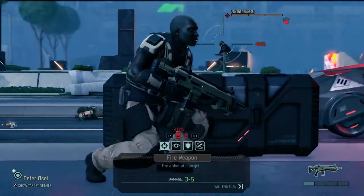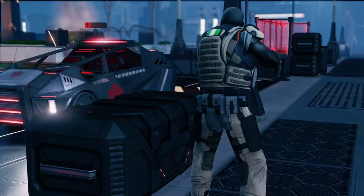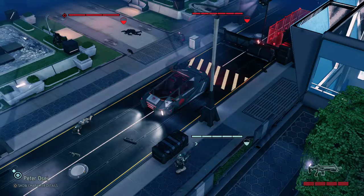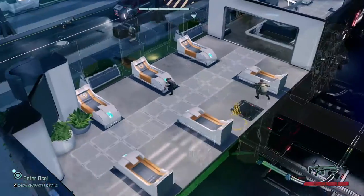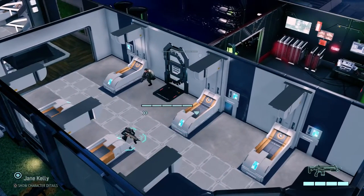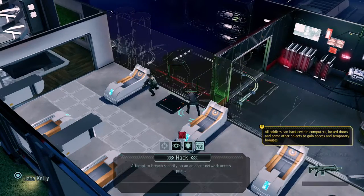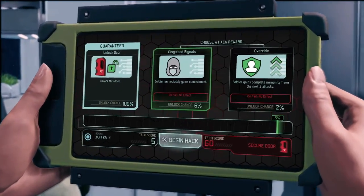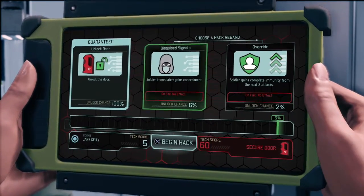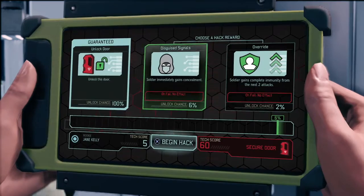Fire at the officer. That's what this game is all about — percentages, and mostly missing. Now we can use Jane Kelly to open the door, because this is where our objective is. Let's open the door by hacking it. This is the hacking interface — we can get one of two positive effects, though there's a very low percentage since we don't have a dedicated hacker right now. Let's begin the hack — that was actually not bad.